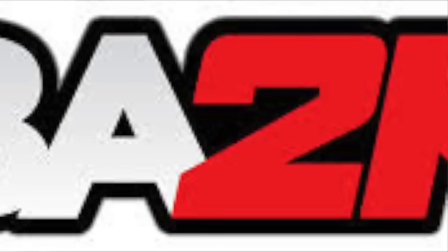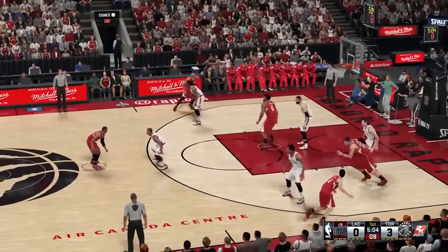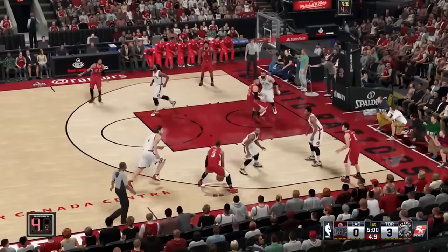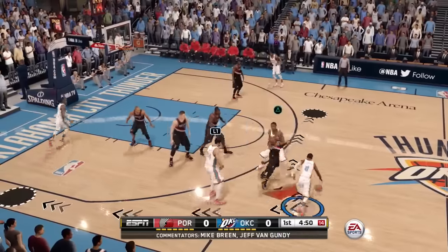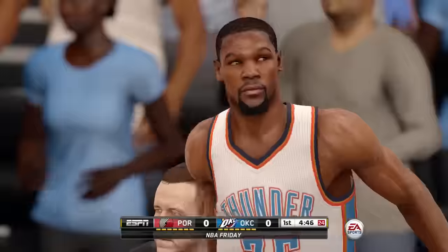We'll begin by looking at the two games first, starting off with 2K. The user here is using the Clippers and attacking the Raptors with a pick and roll between Paul and Blake Griffin. Now let's take a look at EA's pick and roll defense — we got Westbrook running a pick and roll with Ibaka, and it got KD a wide open three, so he hits that, which is great.